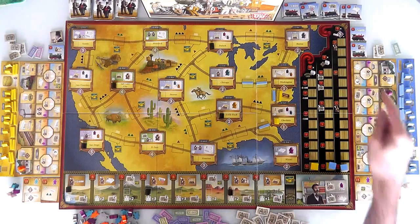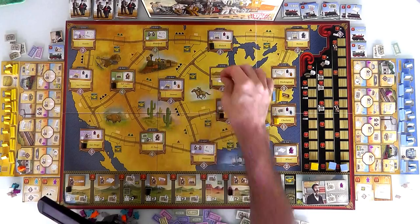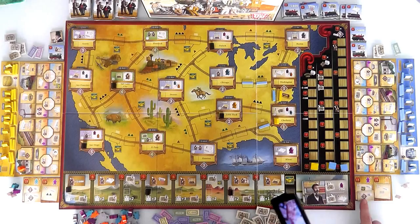That was Jen's first turn — she has invested in her fleet of trains and expanded. She's almost done but needs to get an accountant. If she's the first to build in Chicago, she can spend 200 bucks and get an accountant. She also needs to build a station in a level 2 city like Chicago, so everything's coming up roses for Jen.